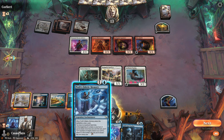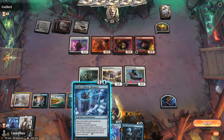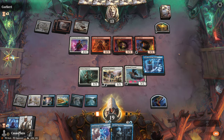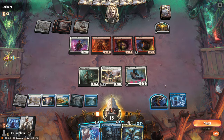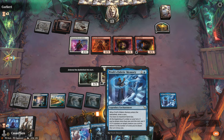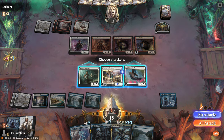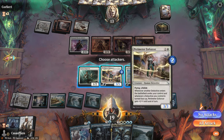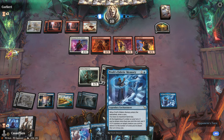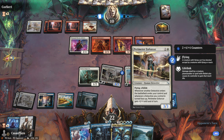When it enters the battlefield, draw a card — you have no maximum hand size. At the beginning of combat on your turn, if you have drawn more than one card this turn, put an X counter on target creature you control. That one's pretty good, I remember playing that once before. Now we drew another card, and I think that'll activate this. Target creature you control gets plus one. Let's do this guy, and then I'm actually going to attack with him again because he doesn't have anything to block flying, and I just gain health every time I attack with the Perimeter Enforcer.